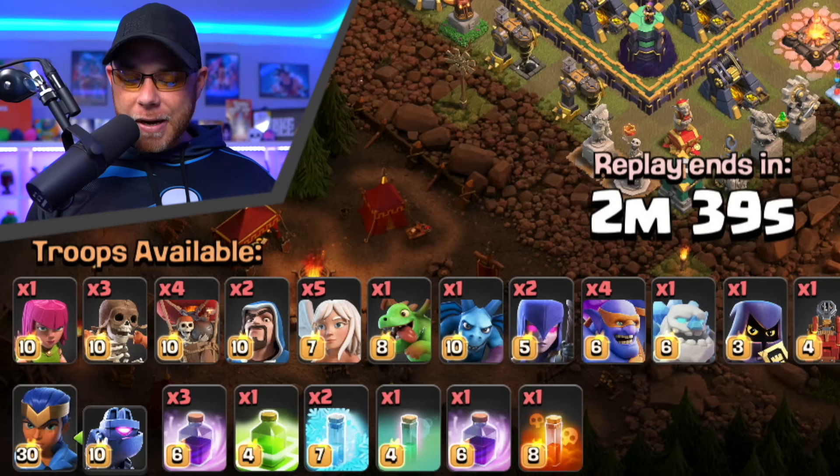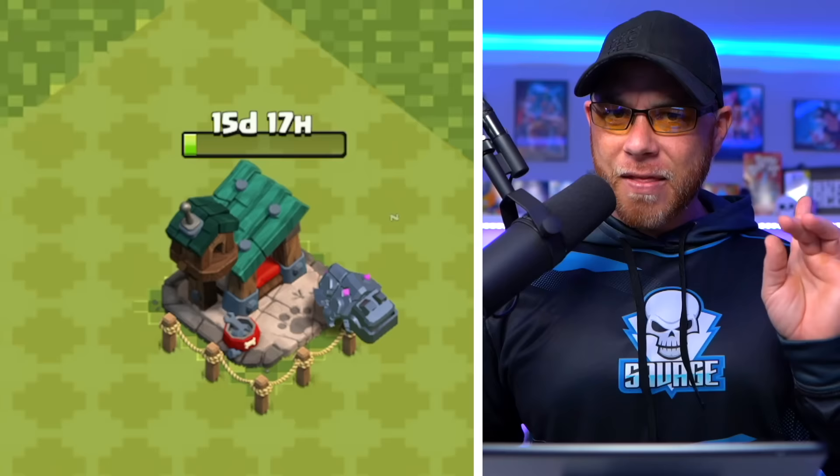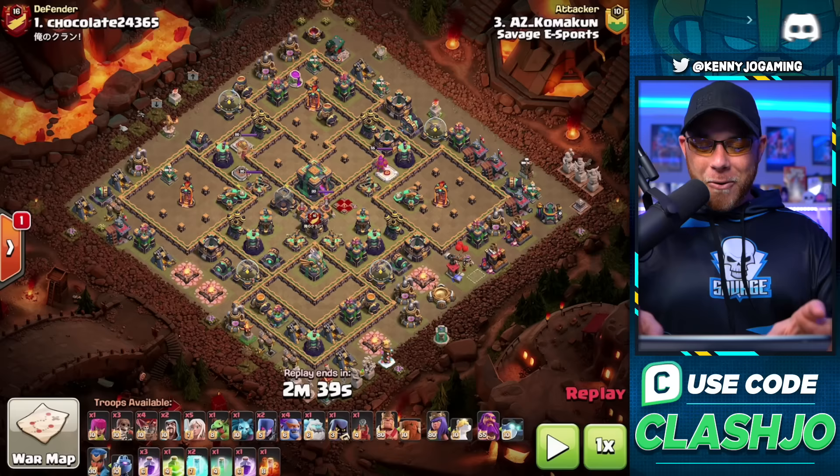The army we're exploring today has a multitude of different components: healers, witches, Super Bowlers, a Flame Flinger, and most importantly all of the heroes with supporting pets. That might be something a little different if you're just starting out at Town Hall 14, but we're going to save this video for future reference.